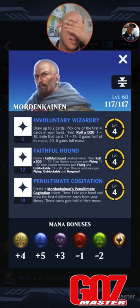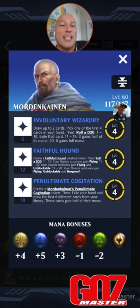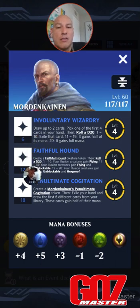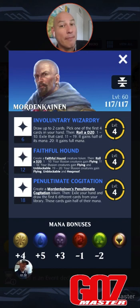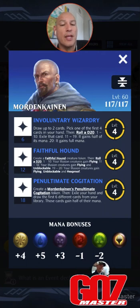Yet another installment of a preview. I've been playing with this guy for over a week, so excited to share it with you guys here today. Let's get right into it. So Mordenkainen, level 60, he's at 117 life. Mana bonuses are plus 4 to white, plus 5 to blue, plus 3 to black — so you get them all right in a row — and then minus 1 to red, minus 2 to green. Loyalty as usual.